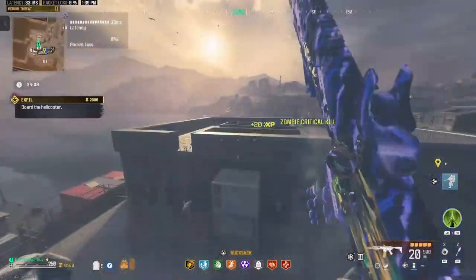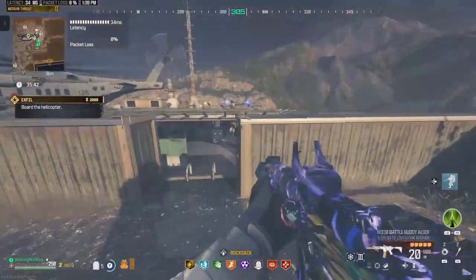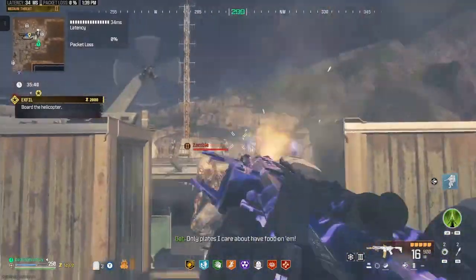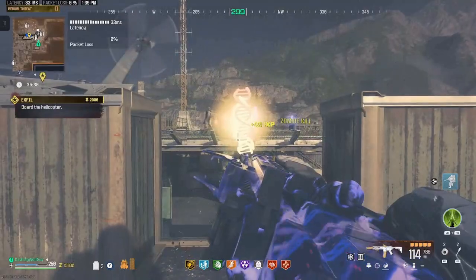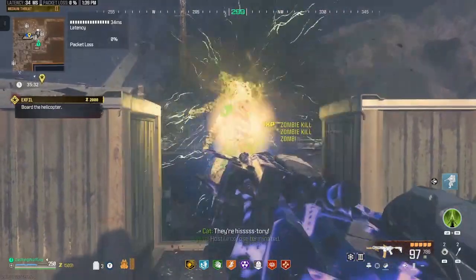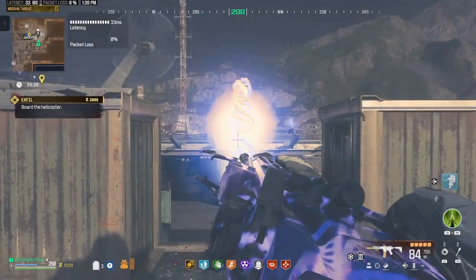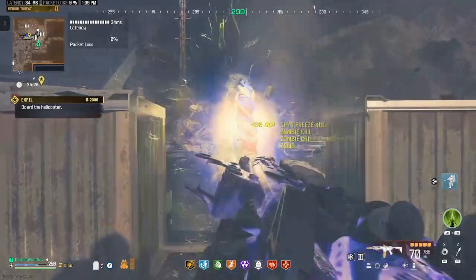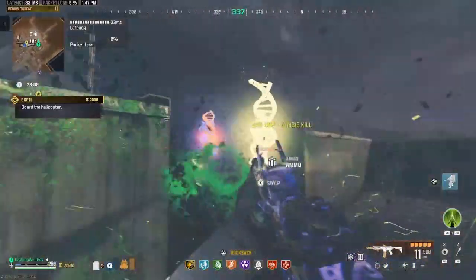Once she's in the helicopter, this is the spot I go to. You can use this spot for melees as well. If you're using snipers or marksman rifles I kind of recommend training on the helipad, but make sure you don't go into the helicopter because you will end the mission and end your match. I usually sit here until the mastery camo challenge is done.